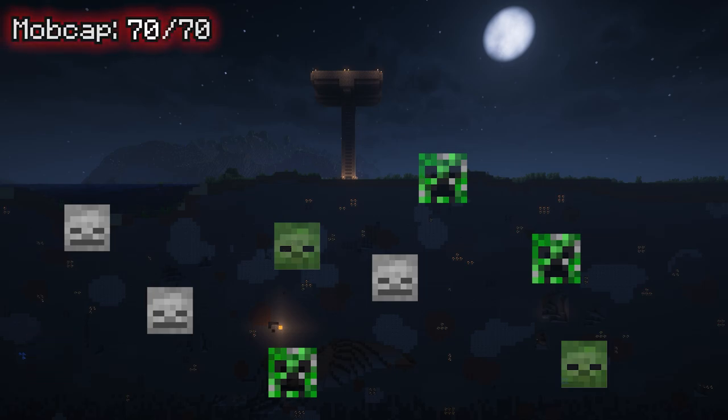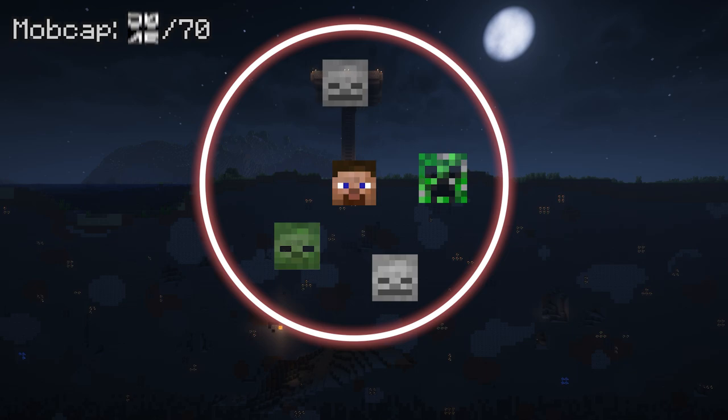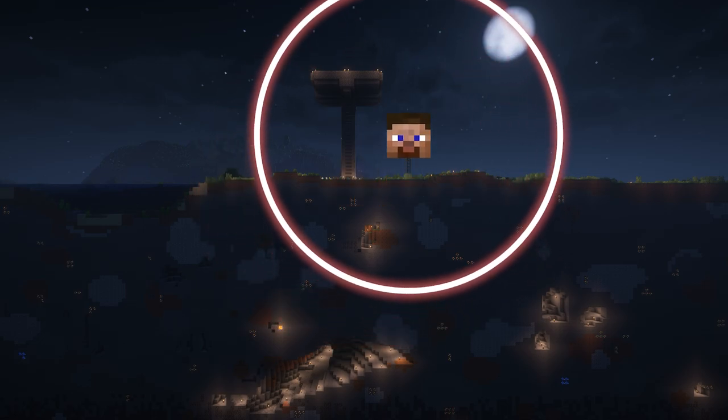Fortunately, mobs outside of the 128-block radius of the player will instantly despawn and will not count towards the mob cap. So you will only need to light caves and other areas within the 128-block radius of your mob farm or AFK room.